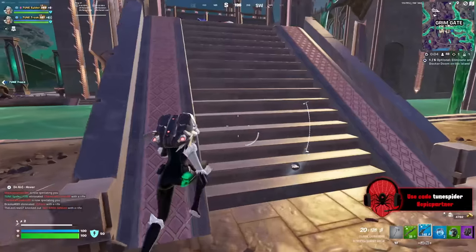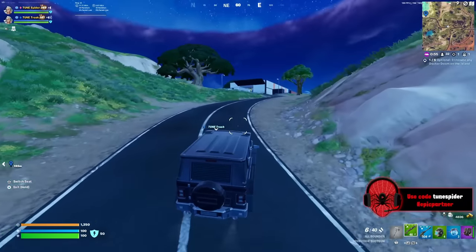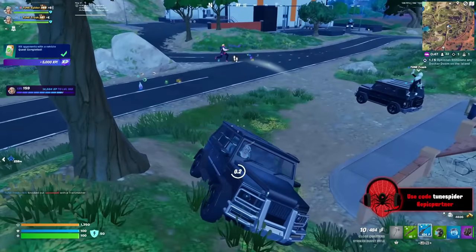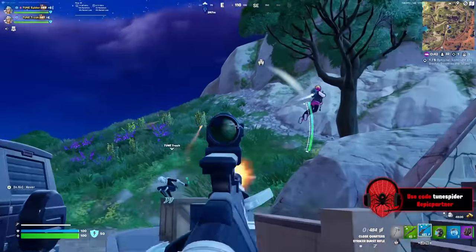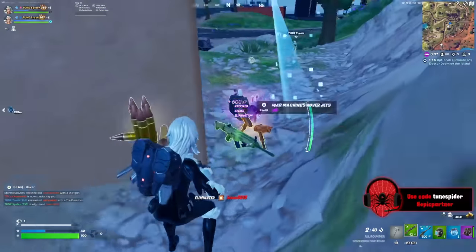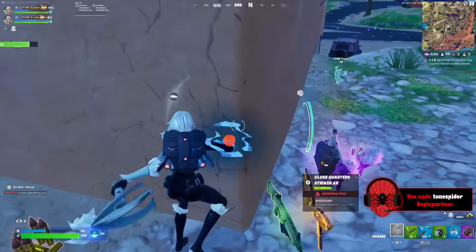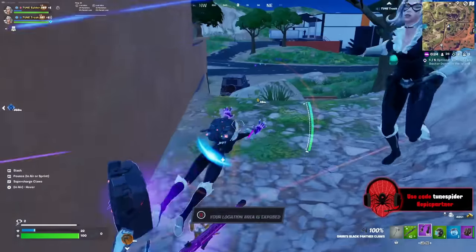In Chapter 5 Season 4 we got Gwenpool's katanas — I'm obsessed with katanas so that gets bonus points. Peel Varine's claws are fun, Emma Frost's Brilliant Cutters are really clean, Jonesy's shield and pickaxe is clever, Mysterio's supernatural pickaxes are honestly perfection — the perfect pickaxes for him. Shuri's spear is her main weapon in the comics, which I was super stoked about, and Doom's Doom Blade is a huge upgrade. It's honestly hard to decide, but I'm giving the point to Chapter 5 Season 4.